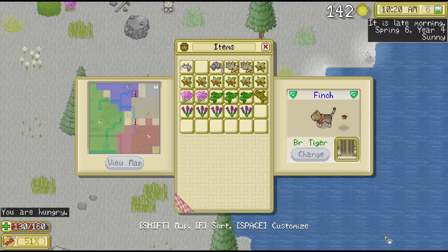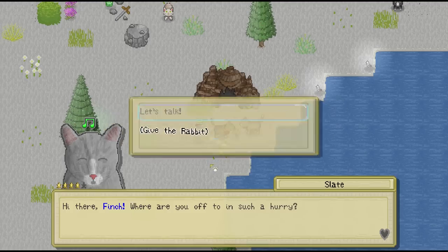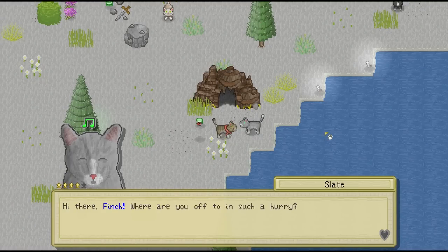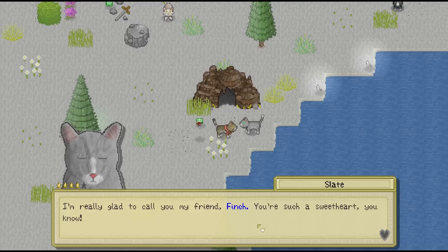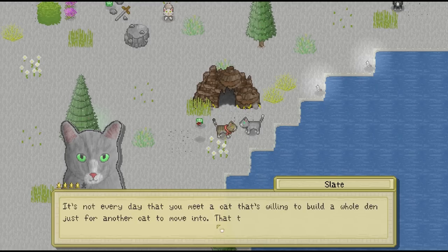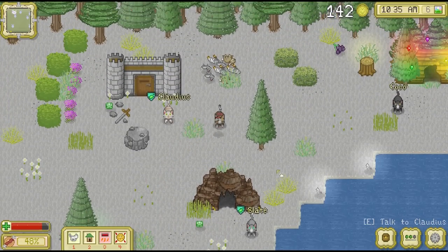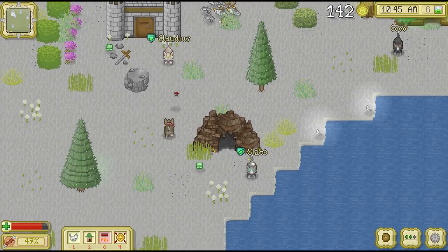Now as for you, Slate, I have a pretty big juicy hare for you — a nice big rabbit. She actually came to our rescue the other day, so I wanted to make sure that we had a good gift to give her. Hi there, Finch. Where are you off to in such a hurry? I'm really glad to call you my friend, Finch. She told us this the other day too. You know, it's really nice that she appreciates us so much. She knows what we're doing to make sure that she has a comfortable life here. And it's also nice to know that she has our back through thick and thin.